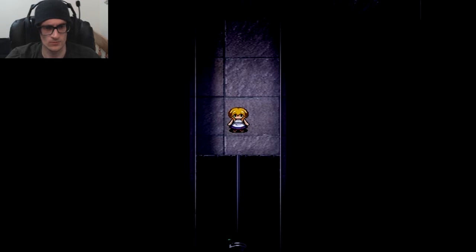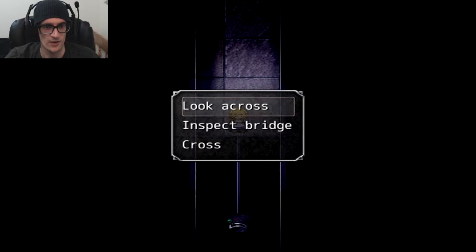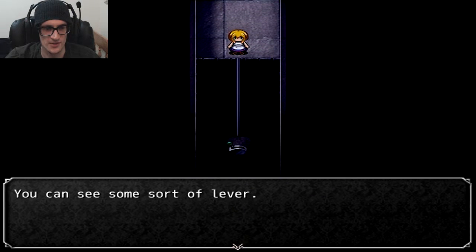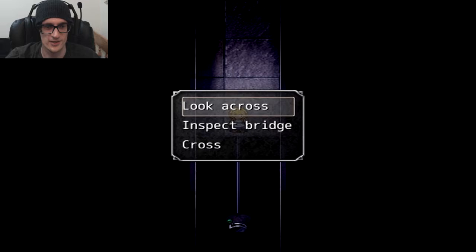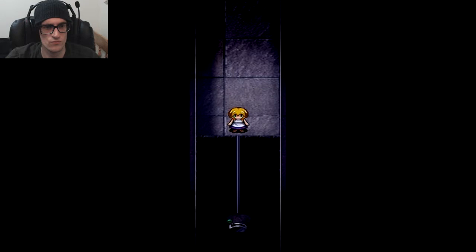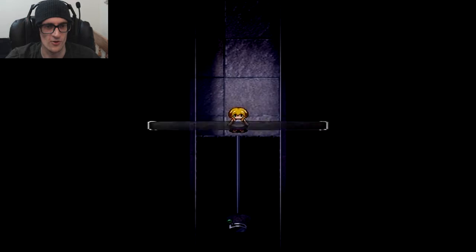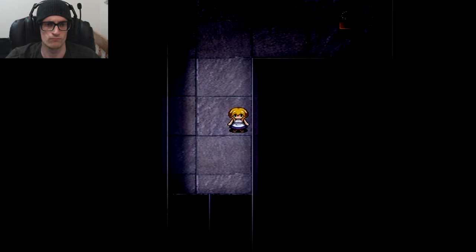I saved the game. I don't think I'm able to cross this — a very thin bridge! I'm not going to try to cross that; the result's going to be dropping. I can see some sort of lever. Inspect it — it's thinner than your leg, it'd snap any second. Well, at least I can cancel with the X key. Maybe the frog can do it for me. A lost frog searching for his home. Aww, it makes me feel bad. Frog, will you do it for me? Just don't die, please. That's a little risky, frog! Come back safely, frog! Yes! The frog deserves a very fierce... heavy petting.